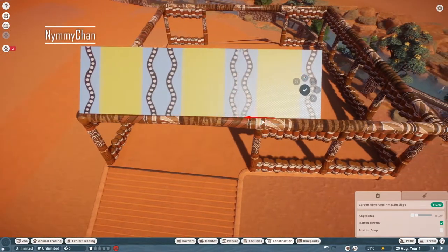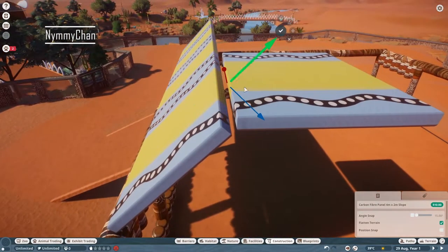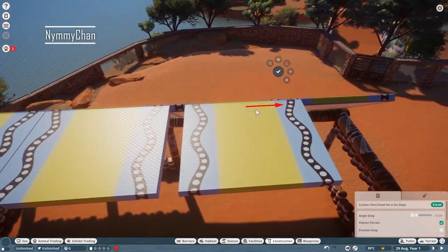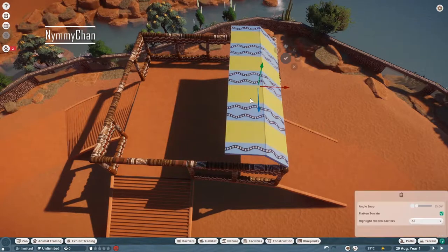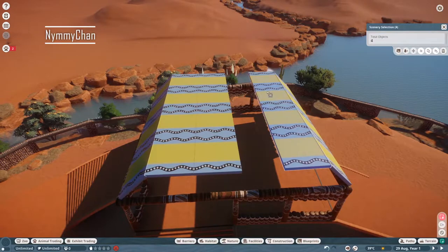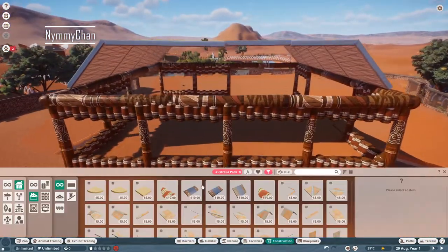Now we are doing the custom roof on the viewing point. It looks really wholesome, nice and colorful. I was thinking about what koala and Australian colors would be, and I came across this combination: white, light blue, yellow and black. It all lines up accordingly and it looks so good.